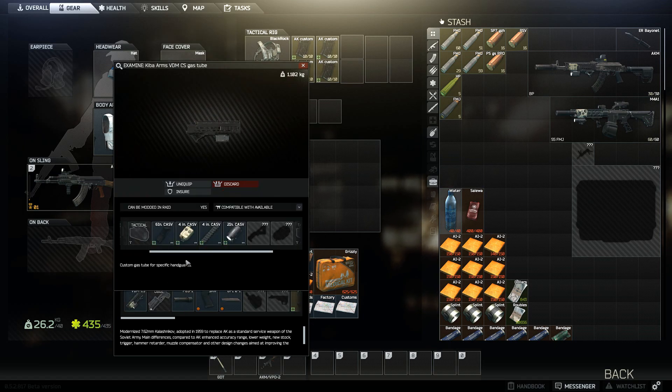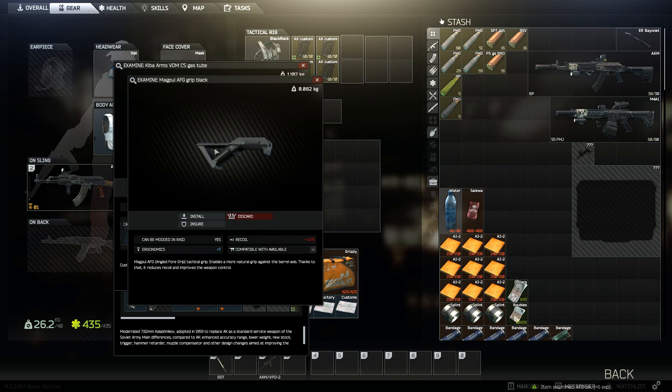Look at all this cool stuff on the rail — this is absolutely badass. There's an angled grip. Let's see what it does: recoil minus 175. I didn't know recoil reduced that much with that type of grip on that type of gun.